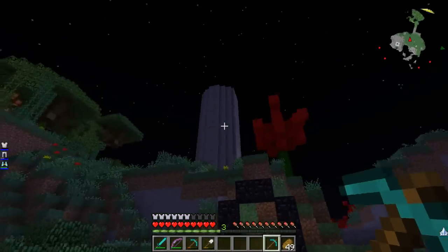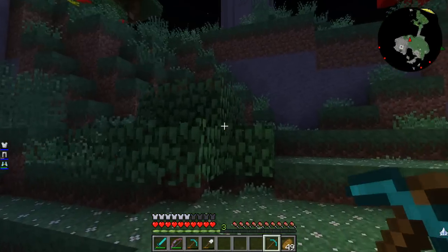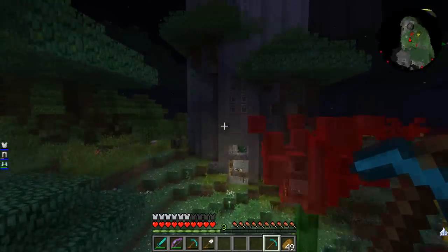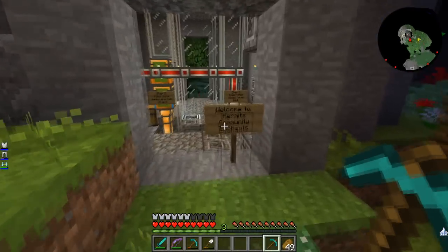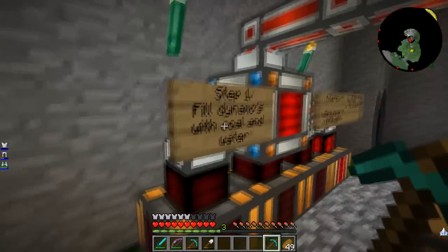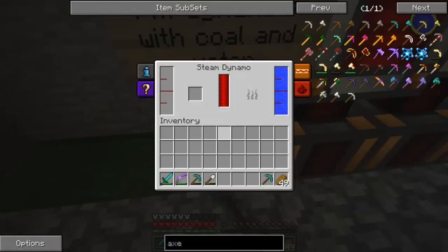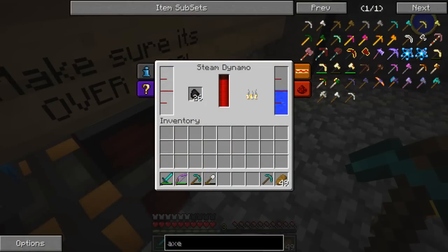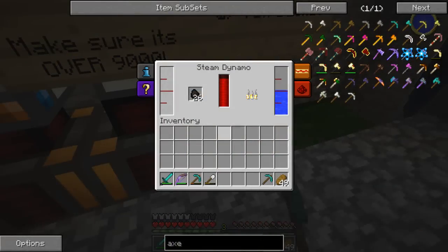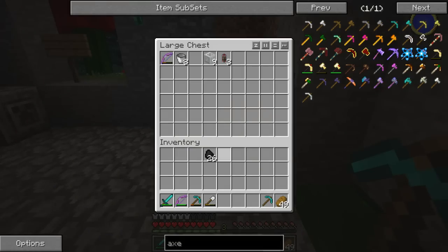I remembered that Kermit set up an automatic community smelter, so I thought we might as well use that. I looked over all the steps and it says 'Welcome to Kermit's community enchants.' Step one: fill the dynamo with coal and water. None of these have any, but this one had coal in it already. We can actually pull the coal out since we don't want to waste it.